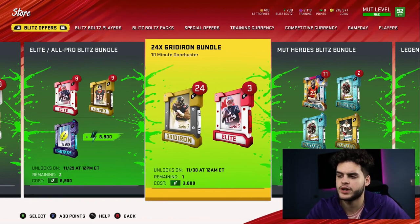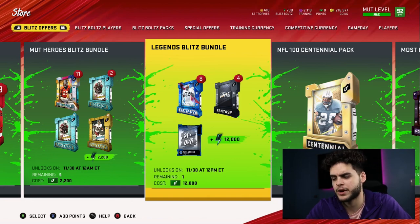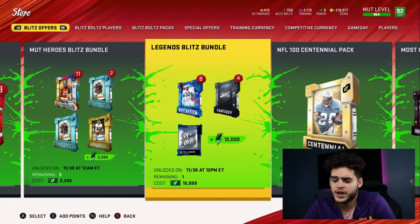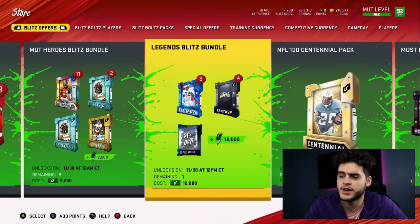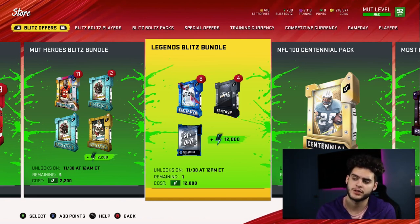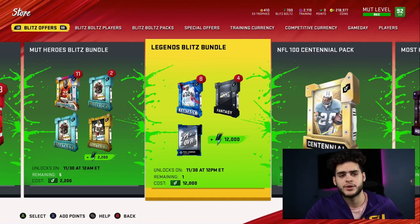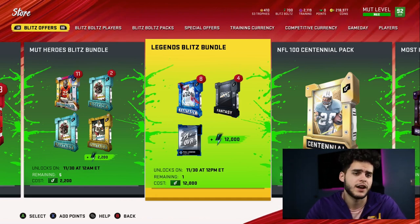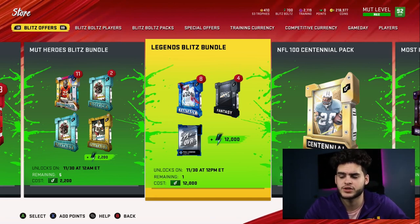If you want a decent return on value, there's a $25 bundle — the 24 Gridiron bundle. It's solid at about a quarter of the price of the big bundle. If you want really good value, the Legend Blitz bundle is about $100 and gets you a full 91+ Legend, eight fantasy packs, and four NFL 100 packs. You also get 12,000 blitz bolts, which is almost enough for half of Lamar Jackson, and you can use those bolts for more packs — totaling about 13 to 14 packs off just this bundle.